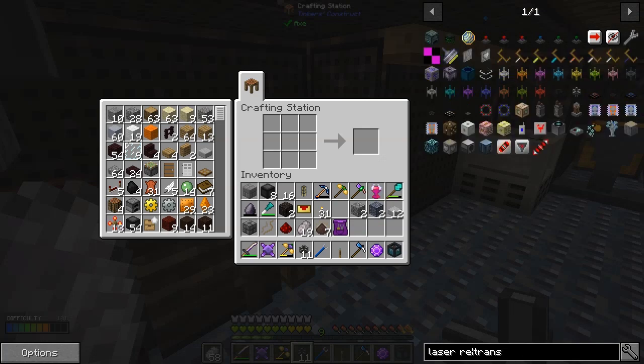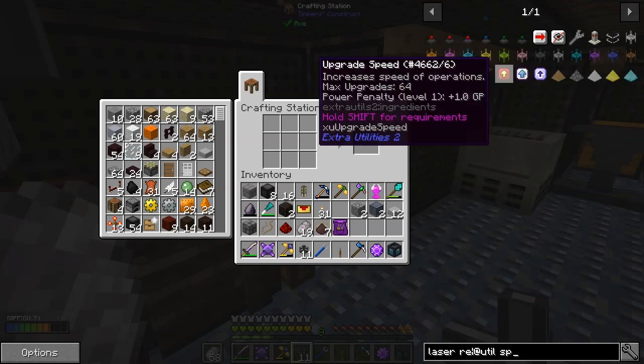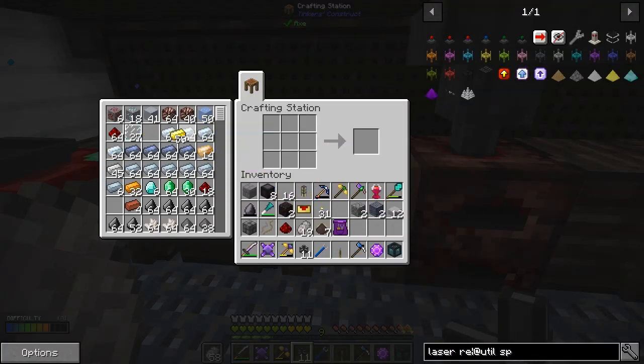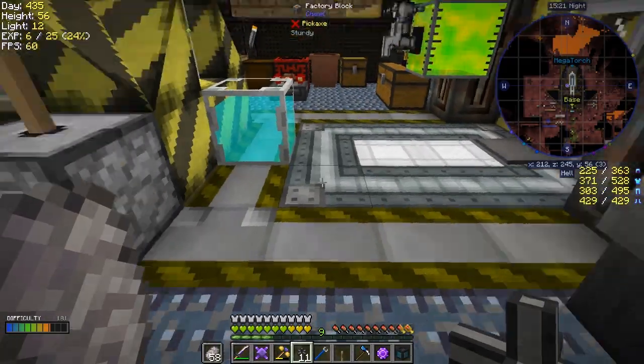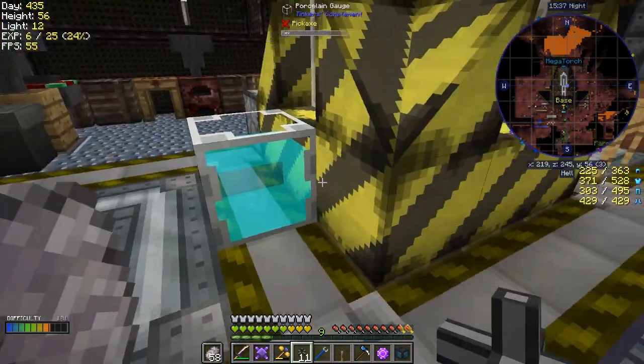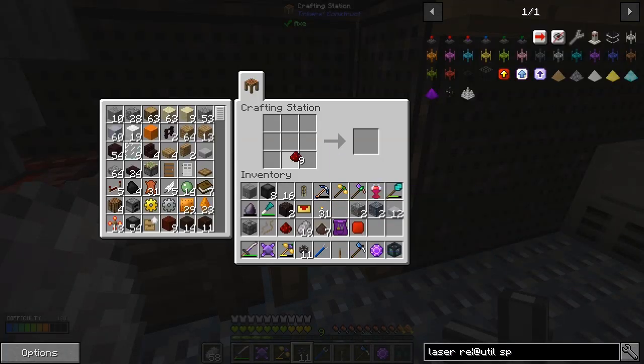To make speed upgrades, I want Extra Utilities - the speed upgrade. It's actually a quest item - you need the resonator, some gold plates, and a block of redstone. I'll make half a dozen gold plates because we're going to need those. Then we need blocks of redstone - I'll make about three. The speed upgrade recipe uses gold ingots and the resonator component. I think making three of these should complete a quest.